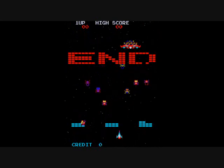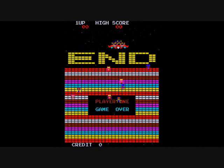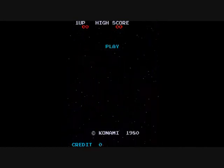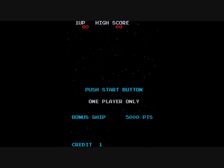In the Konami version, you get an extra life at 5,000 points. In the Stern version, you get an extra life at 10,000 points. We'll look at both versions — let's get started.